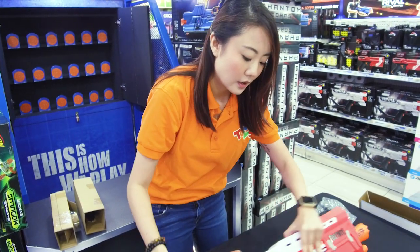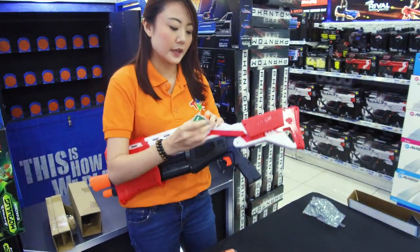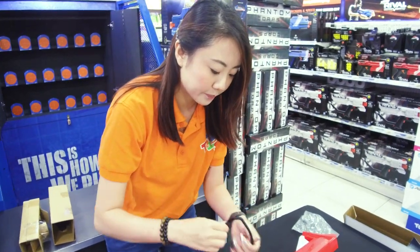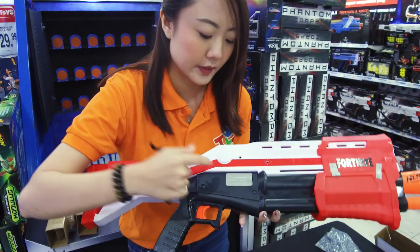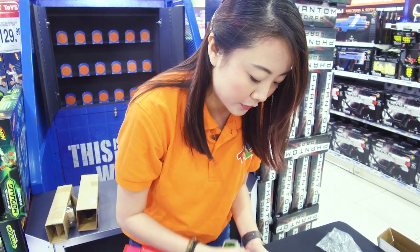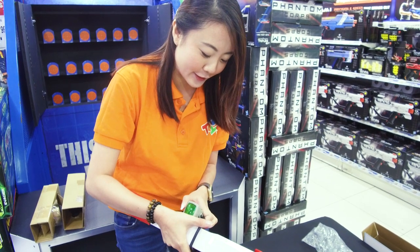So put it down, and you will see that there is actually a knob over here right on the left side of your blaster — just fit it in. Hold it down. Now for the other black piece, you can see that there are two punctured holes, so just fit it in, and the other end goes into your scope. And there you have it — it just makes your blaster look a little bit fancier, just like how the Fortnite characters actually have them.